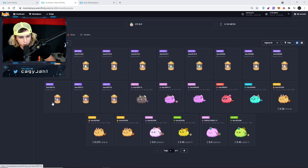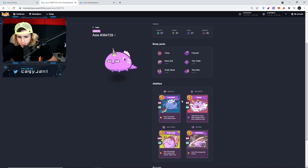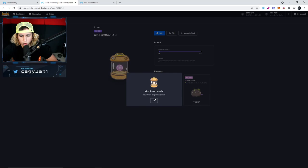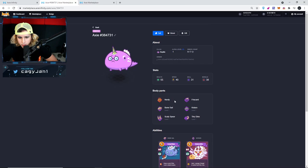Bone Cell, Tiny Turtle, Scaly Spear, Gila — baby, we got it! We actually achieved what we wanted. Let's open these next three because I also used another Axie. Morph successful — Bone Cell, Tiny Turtle, Scaly Spear, Tiny Dino. Not bad, not a bad one either.